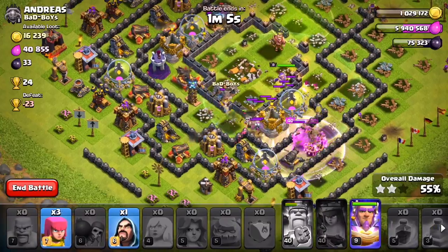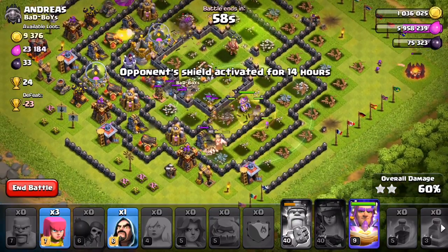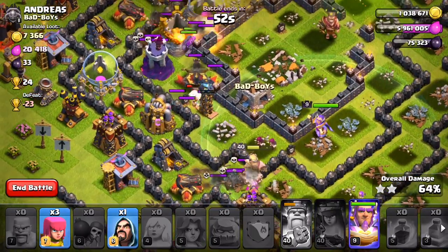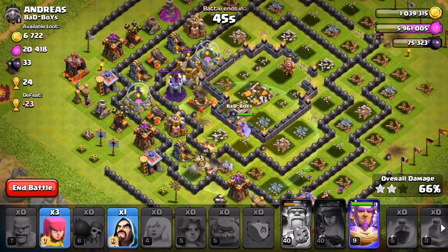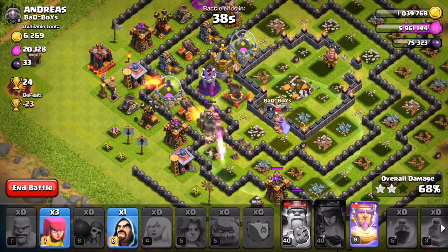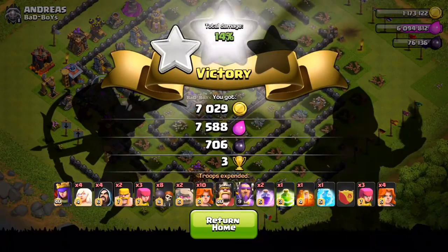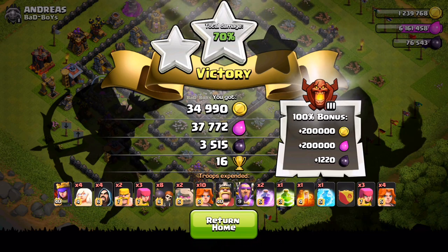I thought this was going to be so much better, but we started off a little rough — this guy had some good defenses and our queen didn't last as long as I had hoped. Anyway, we still have the warden. This is my first raid with these max valkyries, and they are pretty sick. Considering most of our troops died, we still did really well with just a couple of them. Let's use the warden ability and peace out — there's not that much loot left. We got the dark elixir, that was really the only thing.